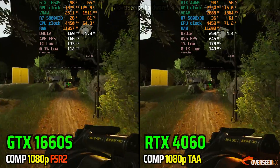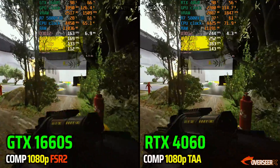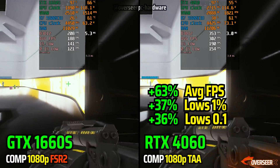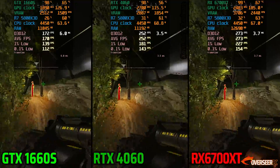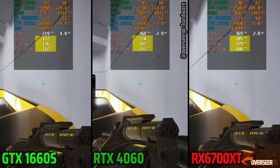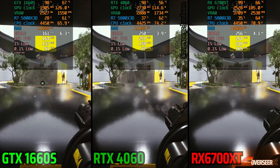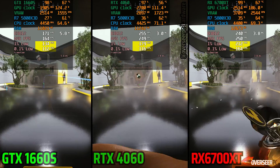Moving on to The Finals, a game with a lot of destruction. With FSR 2 turned on, the GTX 1660 Super is compared against the RTX 4060, and there's a significant leap when upgrading to the newer Nvidia card — power efficiency for the 4060 really shines here, achieving more FPS with lesser power. Bringing in the RX 6700 XT, the AMD card is just screaming — showing its superiority against the other two cards. Look at that lows difference. On heavy action scenes, the RX 6700 XT continues to dominate both cards. The average FPS may be close, but look at those lows — definitely no contest. The RX 6700 XT is just much more stable here and is the superior card.